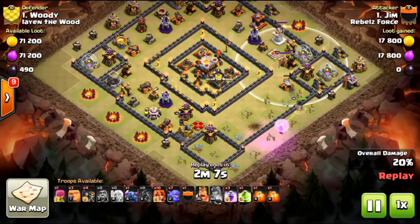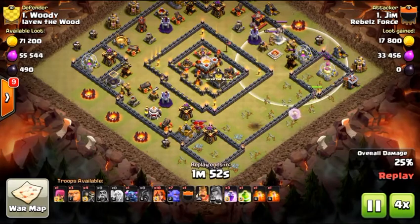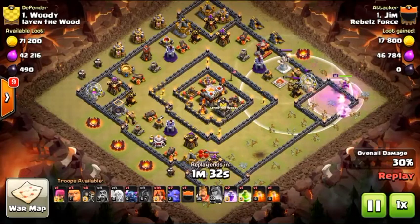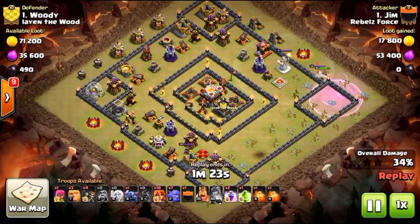Instead of losing all the healers and kind of losing that queen walk — she starts walking all the way around, gets to the barrack, and now look: they're already in range, she's walking around nowhere near that air defense. They all get taken out. Using that rage just to try to get the most benefit, but there aren't really any point defenses even hitting the queen to be healed, so unfortunately kind of a wasted rage. Really late poison as well.